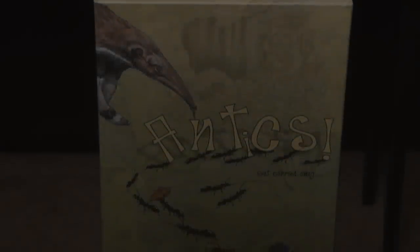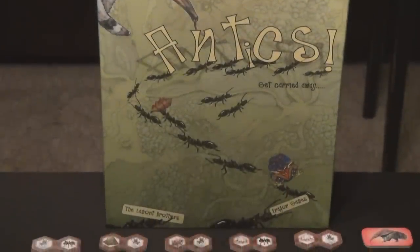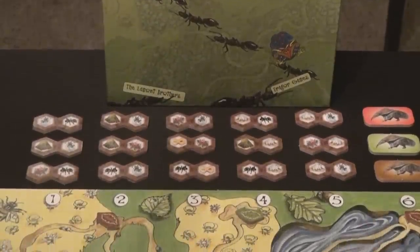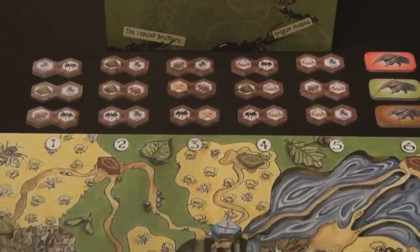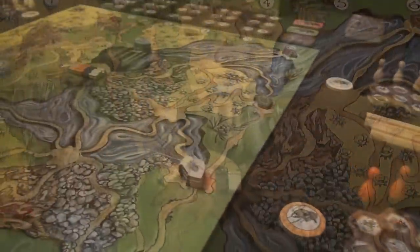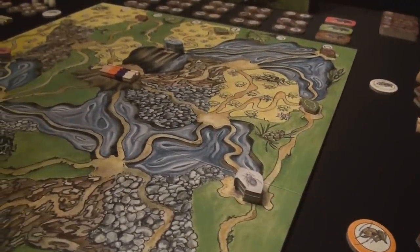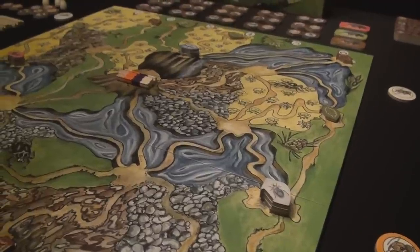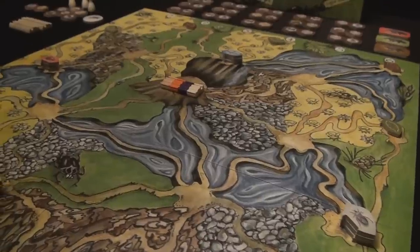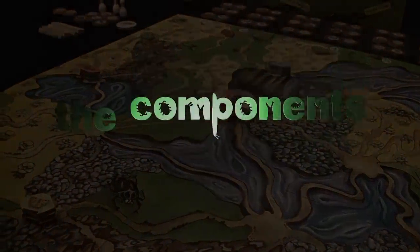Welcome back to another edition of Components Breakdown. Today we are going to look at a game released in Europe at the tail end of 2010 called Antics. It is a 3-4 player game that takes about an hour to play. In Antics, each player controls their own ant colony consisting of 12 total ants, which will be used to gather leaves, fight off other colonies, and hunt for prey — all done by building a completely customizable anthill.